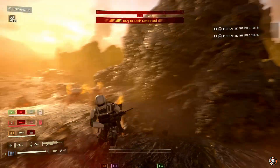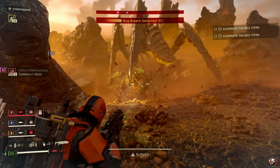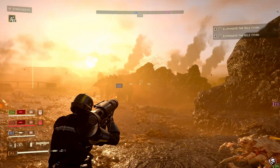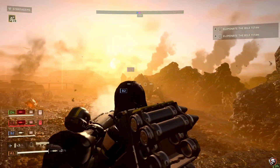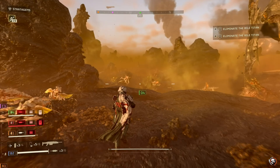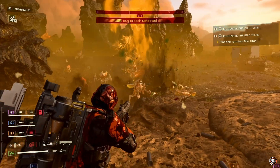I got enemies on my back as well. There's a charger here. I'm gonna take out the brood commander. He's charging me. We take out the charger with recoilers. Alright, nice. I'm gonna thin out the crowd a little bit.